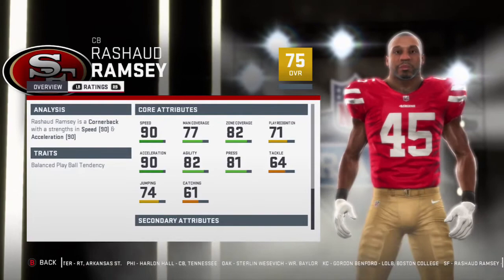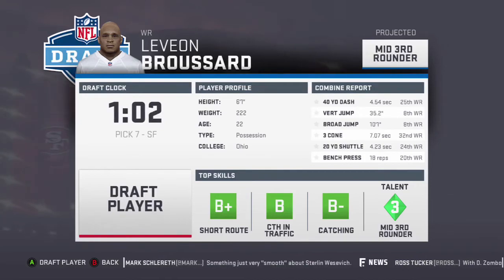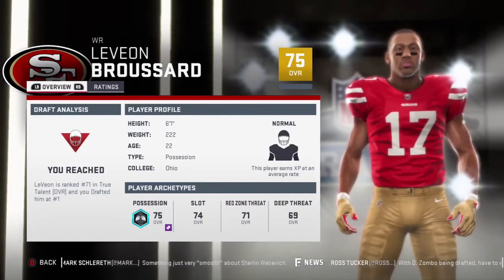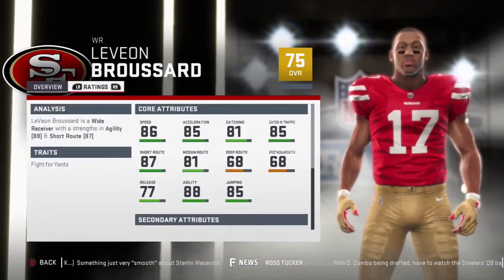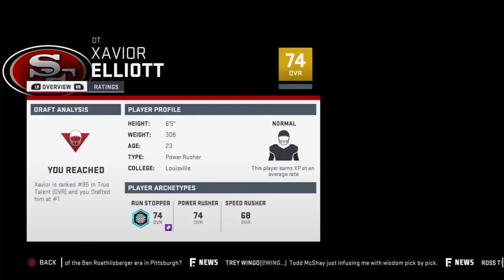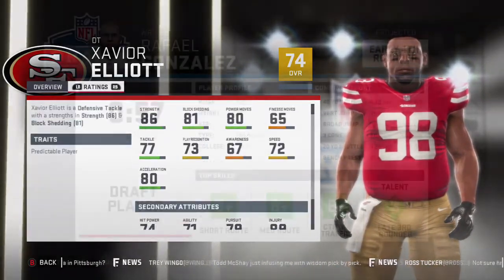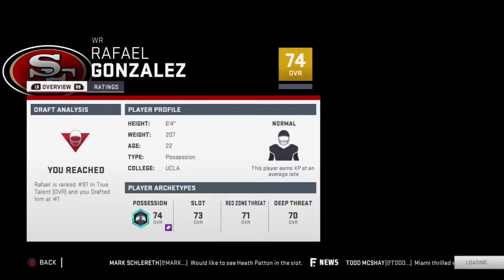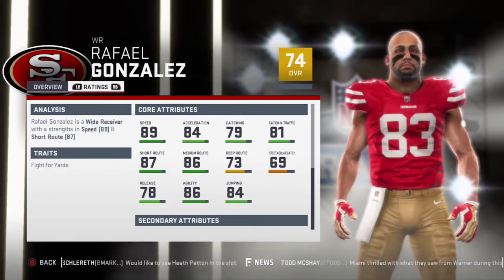Nothing too special; I'm hoping we find a hidden gem — maybe a defensive tackle, which we really need. There aren't that many good defensive players left, so I'm going to take Le'Veon Broussard, 75 overall — just adding depth to the roster. In the third round we take Xavier Elliott, 74 overall at defensive tackle — better than what we have. This draft also seems loaded with wide receivers, so we take another one at 74 overall, though we'll probably trade him or one of our other wide receivers.